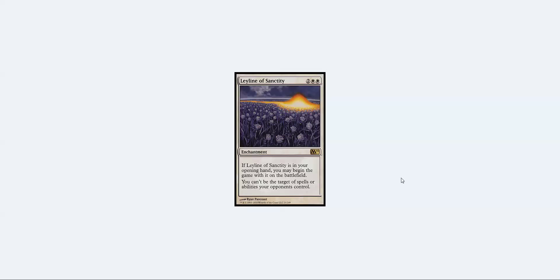Number five is Leyline of Sanctity — a multi-format all-star sideboard card, and sometimes even a mainboard card. When you start with this on turn zero and you're playing against burn, the percentage of games you're going to lose has to be way below five percent. Mono-black discard will have a really hard time against this, and Scapeshift can't win unless they have a Cryptic Command to bounce it. I never leave for a tournament without at least considering if Leyline of Sanctity should be in the board.